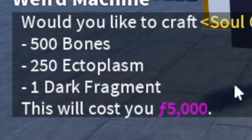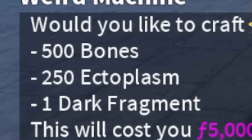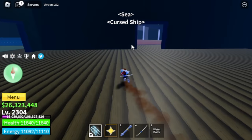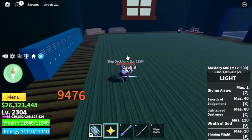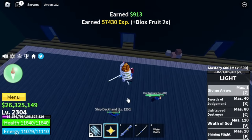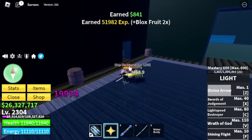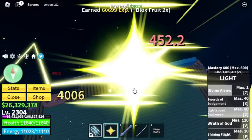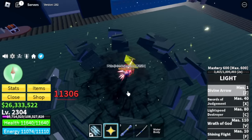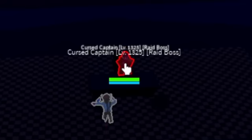Why? Because that 250 ectoplasm is really hard to get now. In this update, they've removed the drops from the cursed ship. I don't know if this is a bug, but I've tried killing lots and lots of mobs here and there is no drop. Comment in the comment section if you think this is just a bug. So I decided to look for an account that has enough ectoplasm. Is there another way to get ectoplasm? There is — and the only way to get it is to defeat the cursed captain.